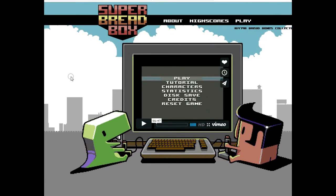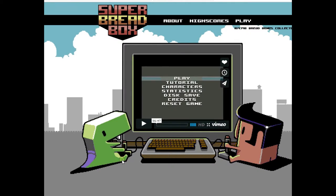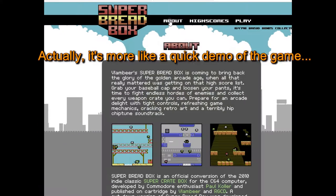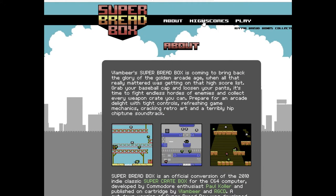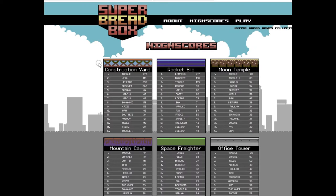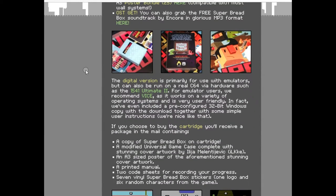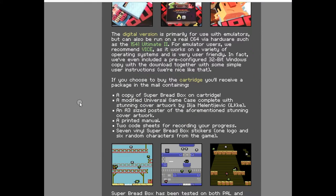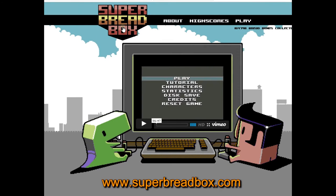This is the website for Super Bread Box, located at www.superbreadbox.com. On the homepage you have a few characters from the game playing on a Commodore 64. There's a little Vimeo video in the center which is essentially a tutorial of the game. There's an About tab at the top which gives you more information about the game as well as who the designers and contributors are. There's a High Score tab which shows the leaderboard — you can enter your code and email address to register your information. There's the Play tab which tells you all about how to get your hands on this game. As far as I know, currently the cartridge is not available, at least not at the time of this recording. Take a look at www.superbreadbox.com — it's really cool, you can't go wrong.